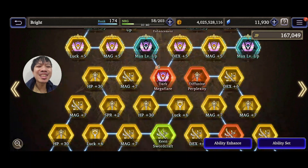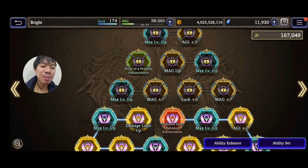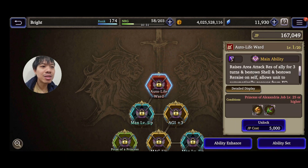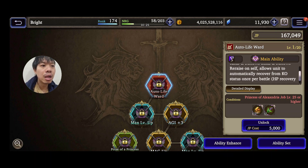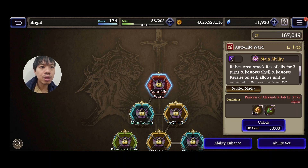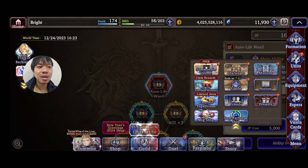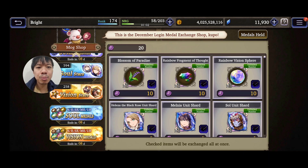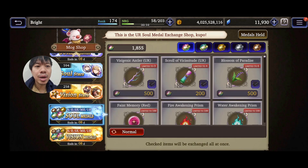I always want to pair her with Celeste — Celeste would be even more powerful. Celeste's auto life ward raises area attack resistance for an ally for three turns, installs Shell, and stores re-raise on self, allowing the unit to automatically recover from KO status once per battle. So Garnet can give people re-raise like Ariad — that's awesome! Garnet is really powerful.